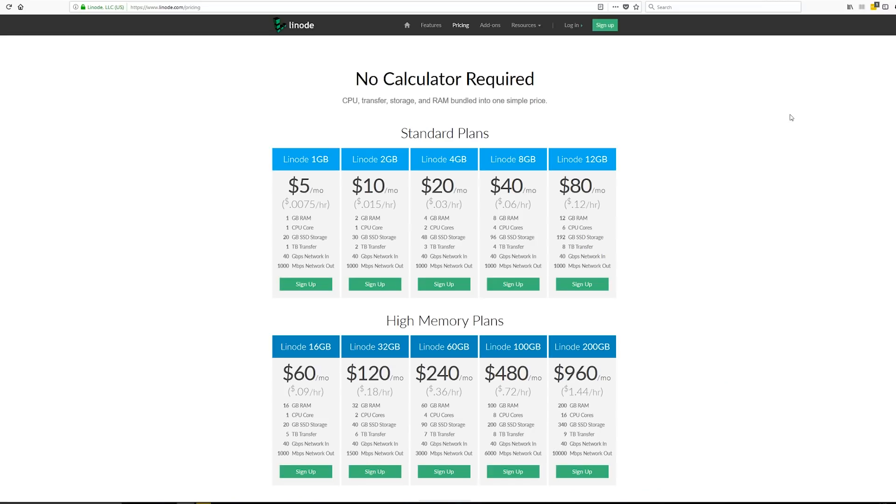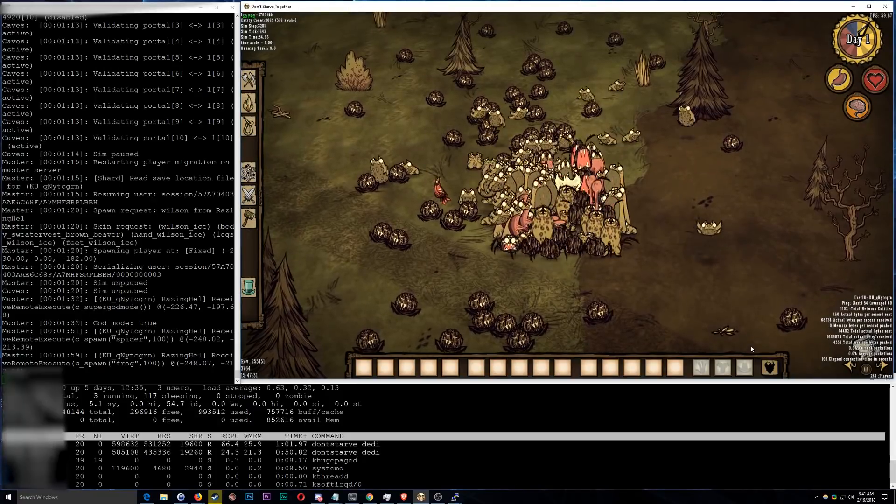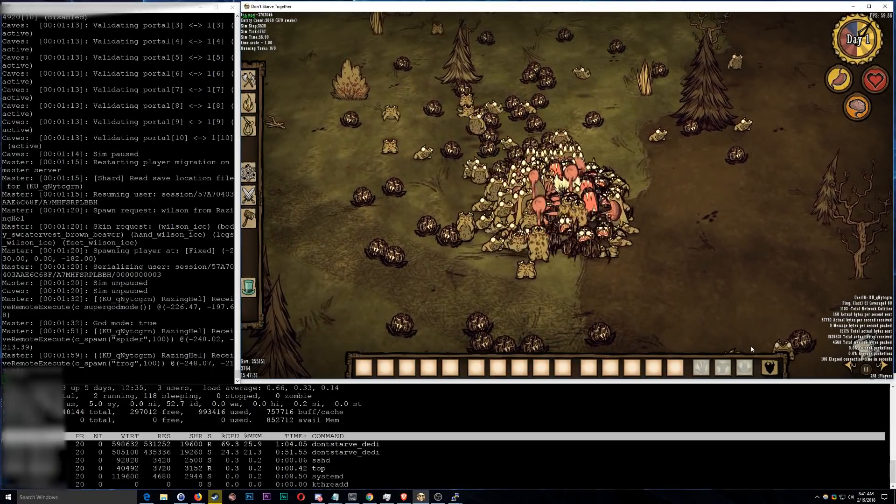The last one is Linode, and I've only tested this one briefly. Its plans are much the same as Vultr — nothing too surprising. $20 a month gets you four gigabytes of RAM and two CPU cores on the same virtual private server. When it came to signing up, it was pretty straightforward with no real problems. The setup was also a breeze compared to DigitalOcean's SSL certificate issues — Linode lets you set a root password as soon as you deploy your virtual private server. In the spider and frog test, Linode once again seemed to perform about the same as DigitalOcean, but maybe five percent better than Vultr.